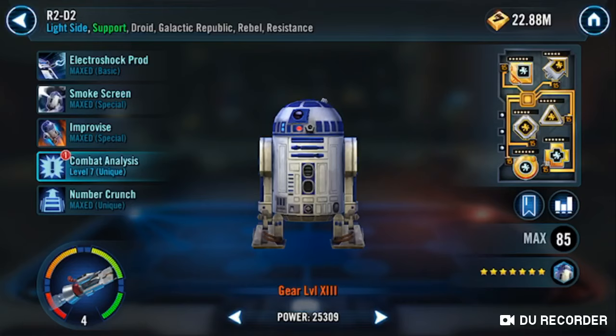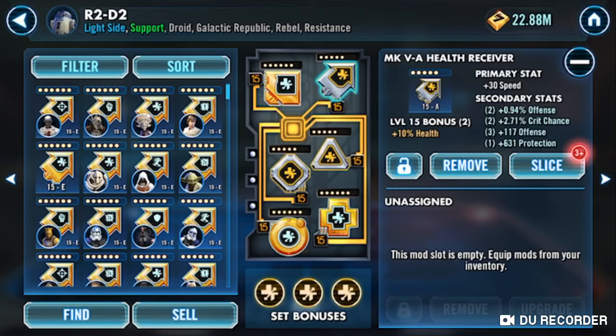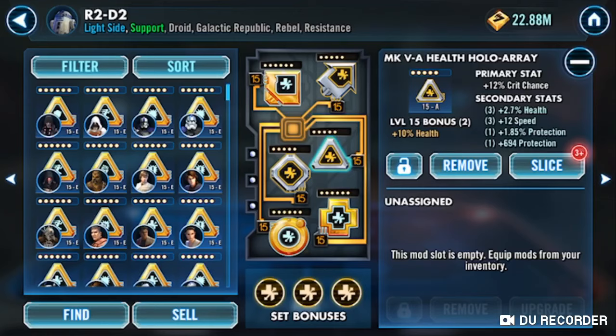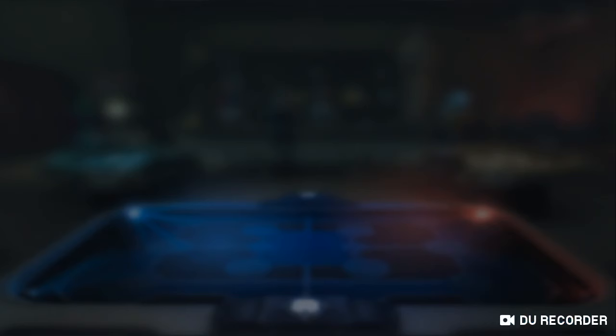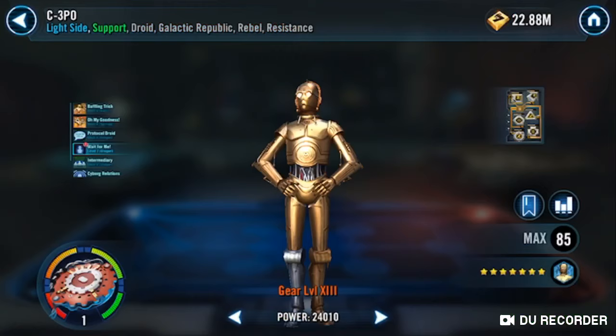Now, R2 is built for Health and Offense, because he spreads his stats with his allies — Health, Offense, Crit Chance, and Speed. The Crit Chance is more so because you want him critting under a JTR to proc Exposes, right? Exposes means Turn Meter. He's got decent mods, 284 Speed — decent speed, not God-tier by any means.